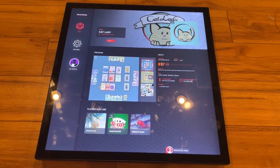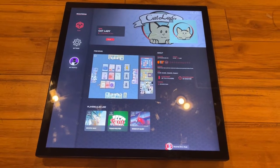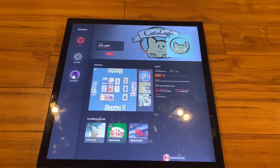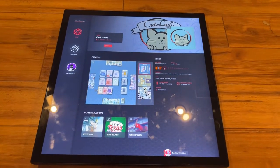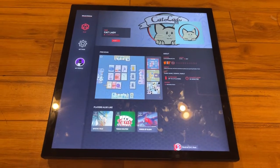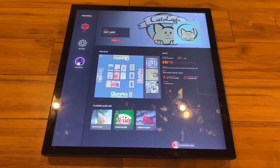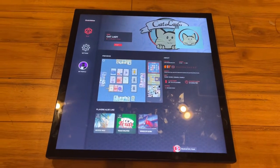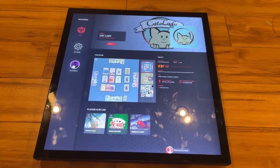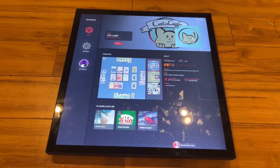Welcome back to another video. Today we're doing another video on the Last GameBoard — we've already done an unboxing and a walkthrough of all the features, and now we're going to be concentrating on doing videos on the different games to show you the unique features, how they actually work, how they perform, and what you guys can expect. This is early beta software so some games may get extra features later, but I'm trying to show you games that look pretty much done.